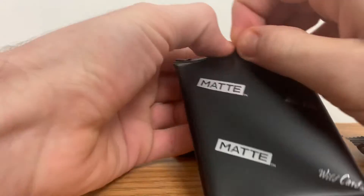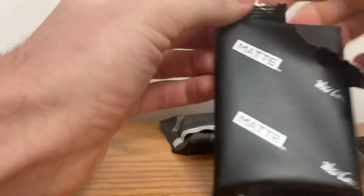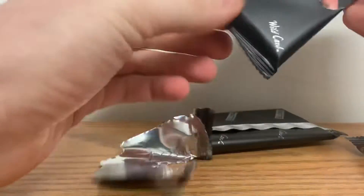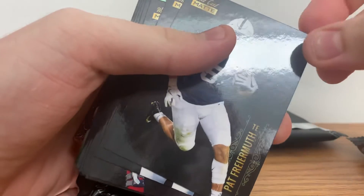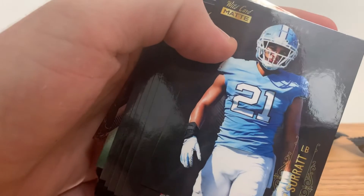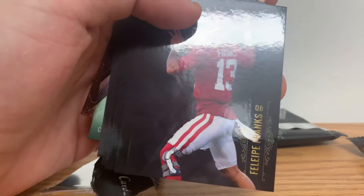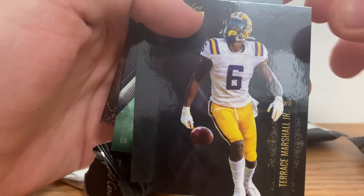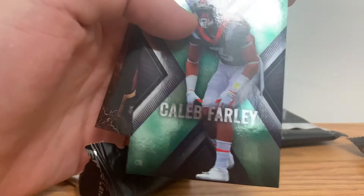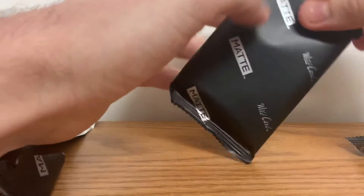Here's pack number three. Jay Tuffle, Pat Frontemouth — let's see, Chas Surratt, Valupe Franks, Kay Johnson, Patrick Sertan, Terrence Marshall Jr., DeVonta Smith, Caleb Farley, Caleb Farley again. That's pack number three.